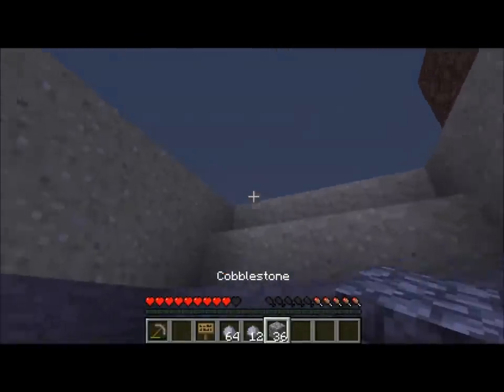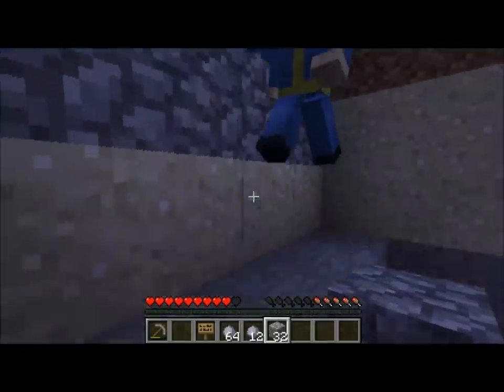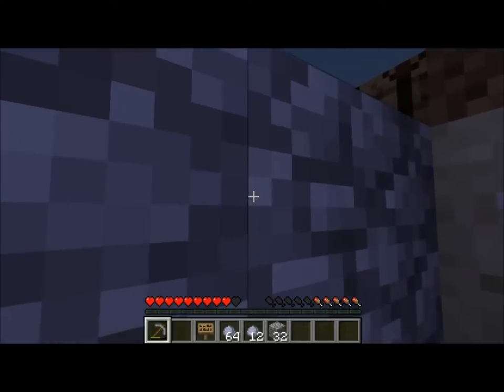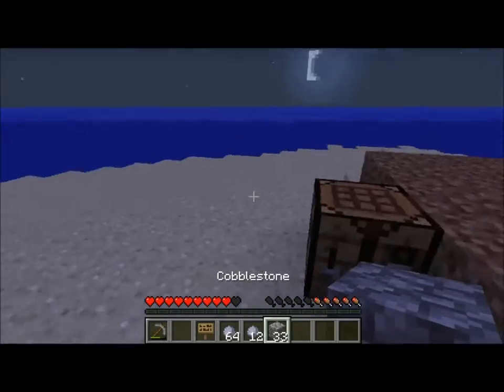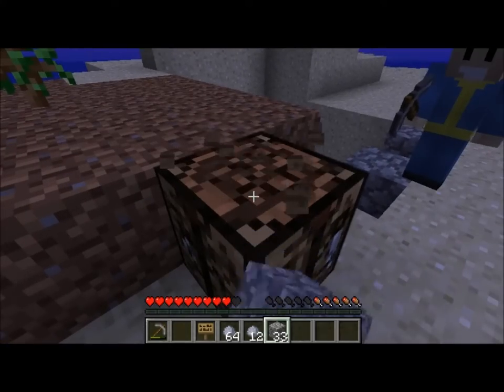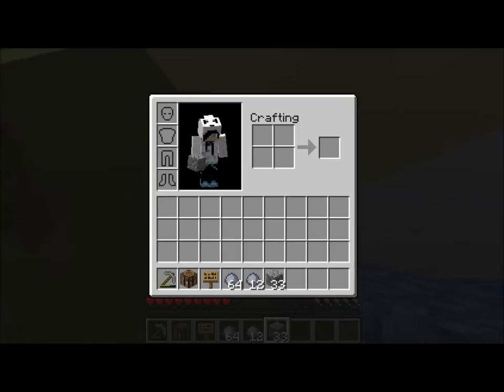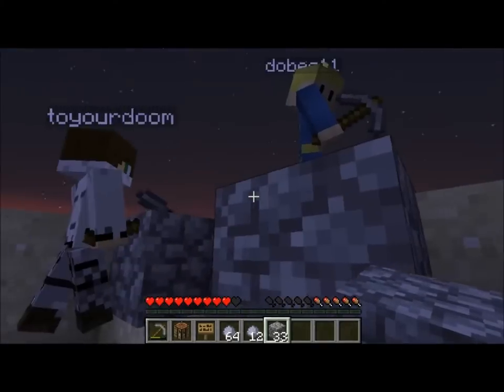Guys, it looks like it's coming night so I'm gonna place some cobblestone. No, no — we need torches! I have two coal, I'll make torches. Please, please, you gotta do it man. Don't break the workbench — he broke the workbench while I was in the process of using that!